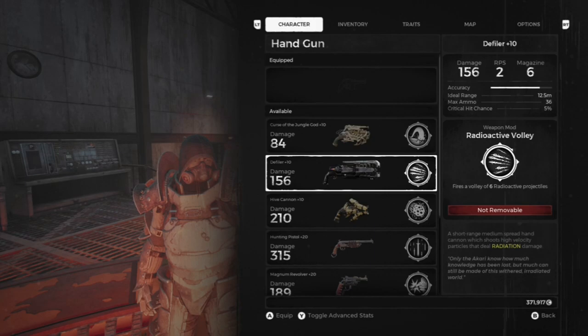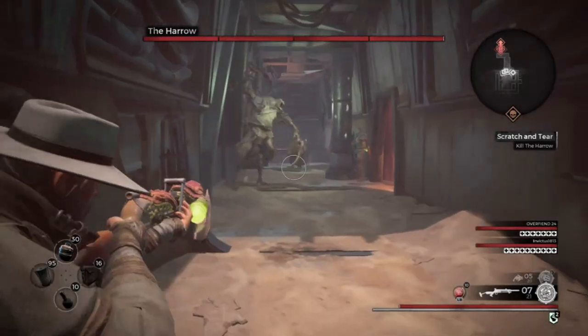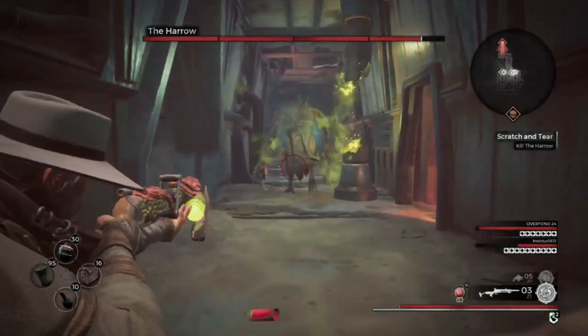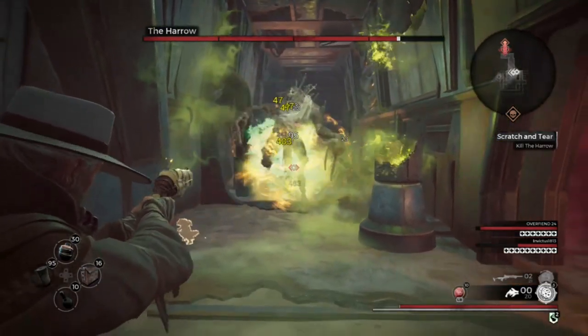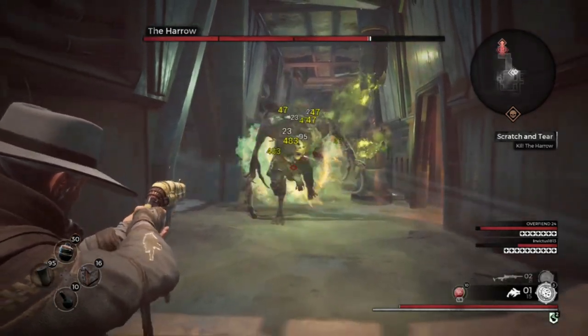Next up is the Defiler, also known as the 'dodged red gun' to me, and that is a thermal geode piece. You can also get the Lost Harpoon from the same boss — the Harrow. Upon defeating the Harrow, you can either damage it by destroying its legs to get it down twice to grab the harpoon from its back, or you can kill it and get the Defiler piece.